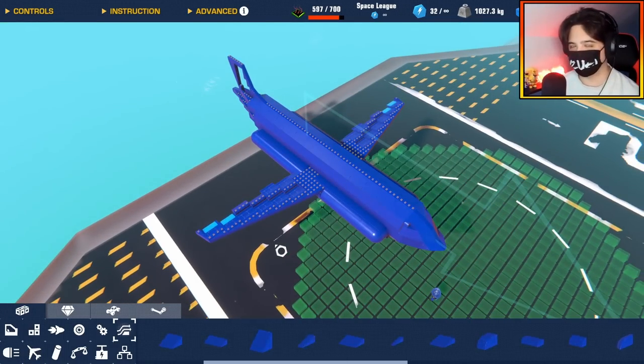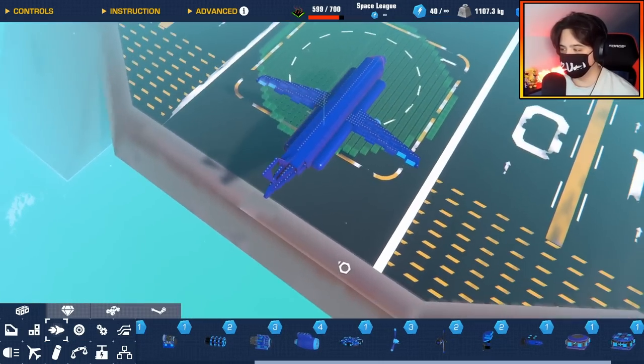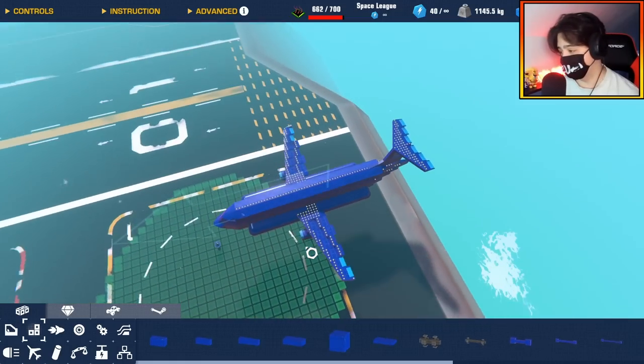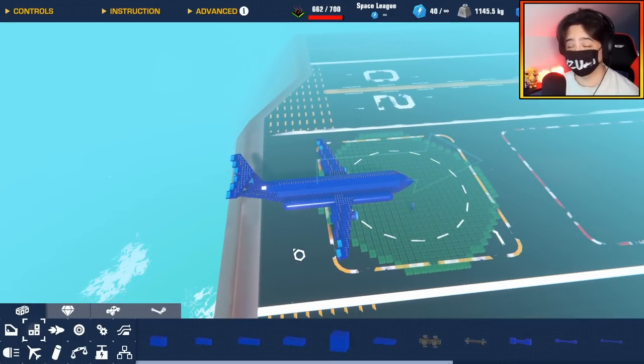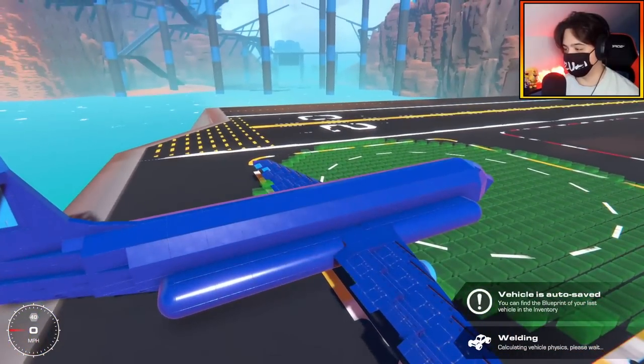Those wings don't look too bad. Let's get our large jet engines on. And now I need to make the tail. There we go - tail done. We don't have any landing gear, but right now, pretty good. I'm actually so impressed with this build already. Let's try the VTOL.